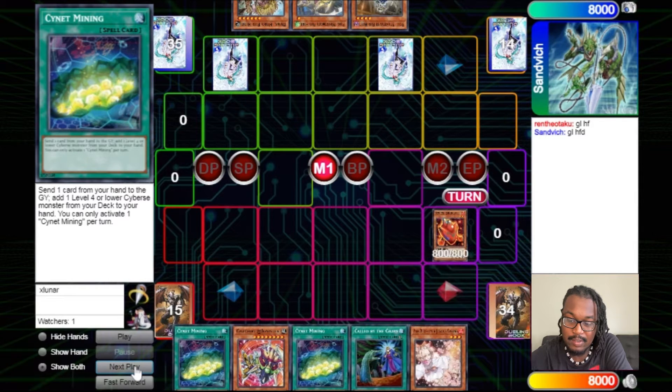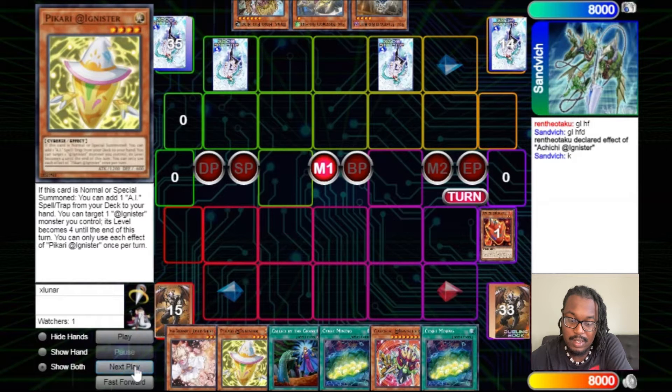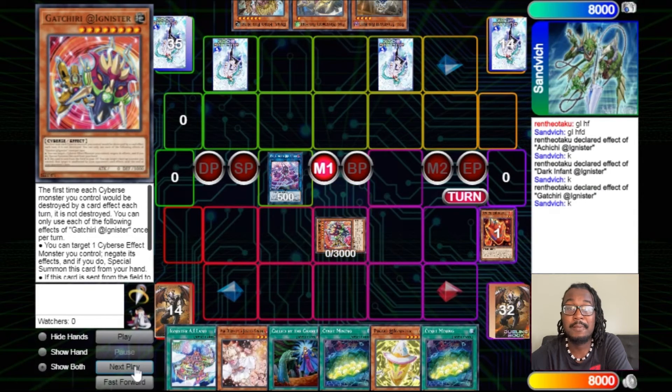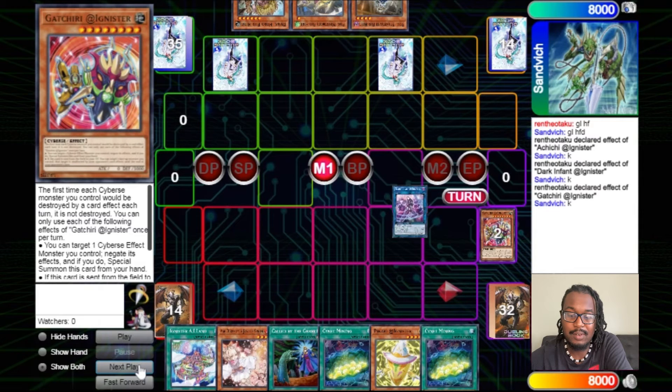He passes, we draw the Cheery — that's full combo right there. Starting with Achichi, use its effect to grab Picari. Follow that up by linking into Dark Infant, then Dark Infant effect to search Island. I'm playing a little differently now: if I go full throttle it leaves me more sensitive to Nibiru or hand traps or getting completely stopped. So if I have an extender and a way to start, I'll possibly use my field spell in other ways — I start with the extender so I can try to play through any disruption, and if it gets stopped I have backup plays to recover later.